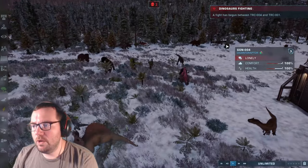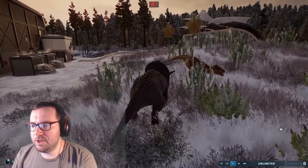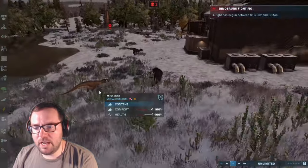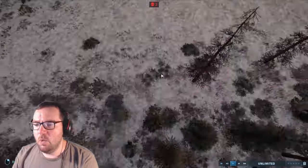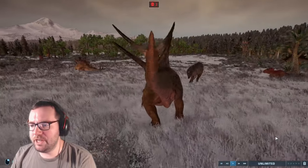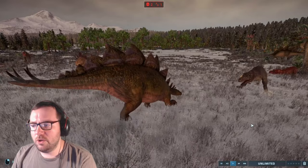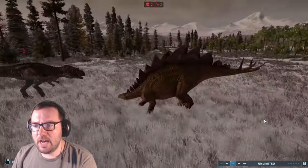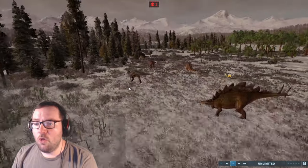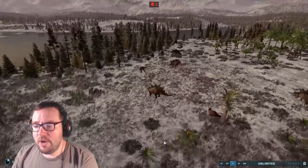We've got two Triceratops duking it out. There's a Gigantoraptor running into the woods, and a fight between a Taurosaurus and a Megalosaurus — 72% against 100%, and Megalosaurus got the first hit. We've also got a fight between a Stegosaurus and Bruton, one of the few remaining Ceratosaurs from the first episode. Looks like the Stegosaurus landed the first hit and won — Ceratosaurus is at just 3%! These Stegosaurs are pretty powerful.